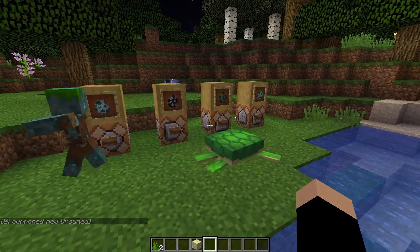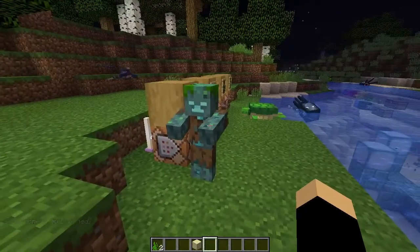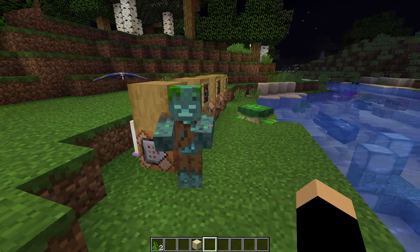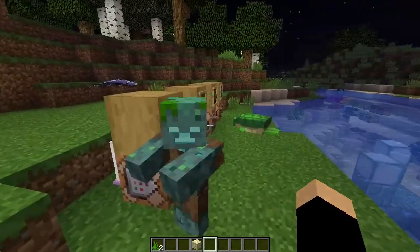The next mob is the drowned. These are basically drowned zombies — whenever a zombie dies in water, it turns into a drowned mob. Drowned mobs can be found in underwater ruins, they appear in baby variants, and they can be found holding tridents. You may be able to obtain that trident if you have a Looting III sword.